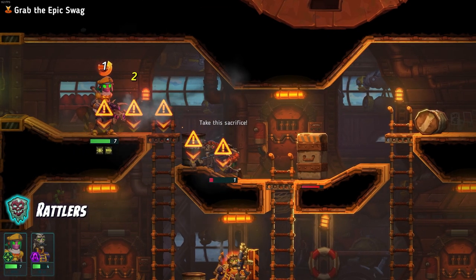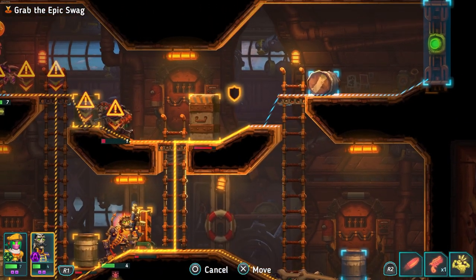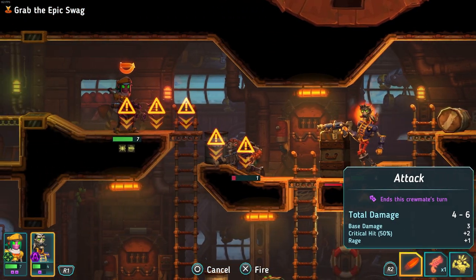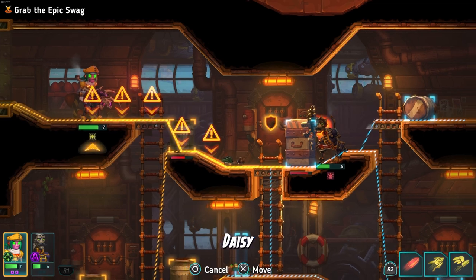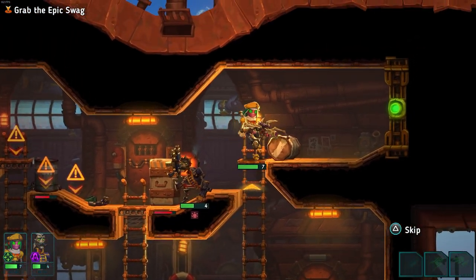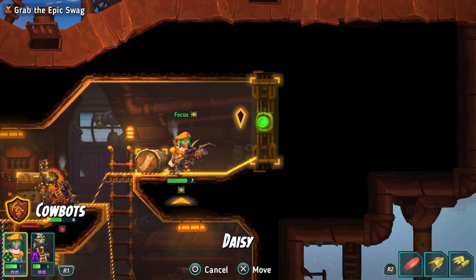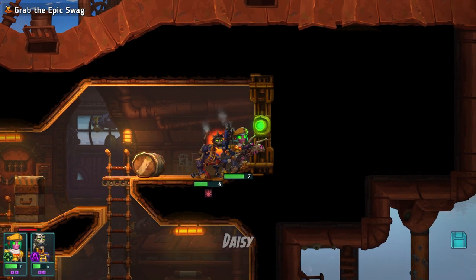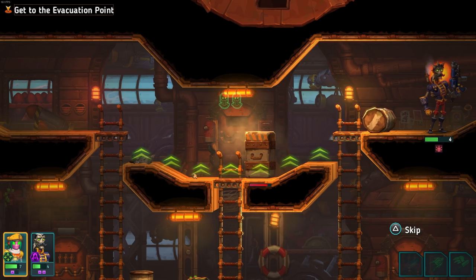That's fine - that's not fine. Let's take it up here, and then Daisy can go over here. That should leave just the one room left, assuming that is all the enemies. I think that is a clear mission. I'm assuming this is an evacuation point. It is the epic swag, and there's our evacuation point.